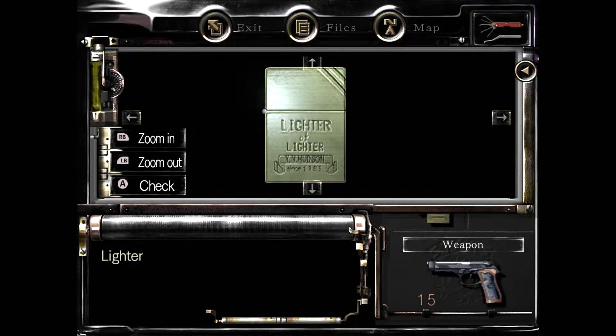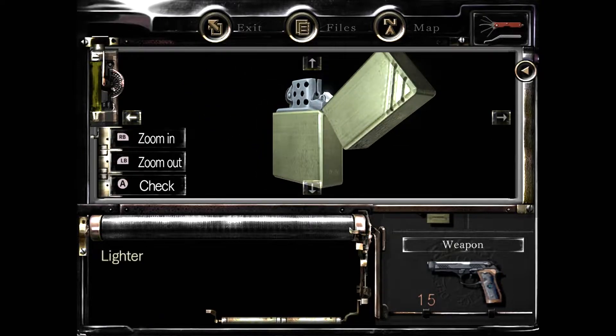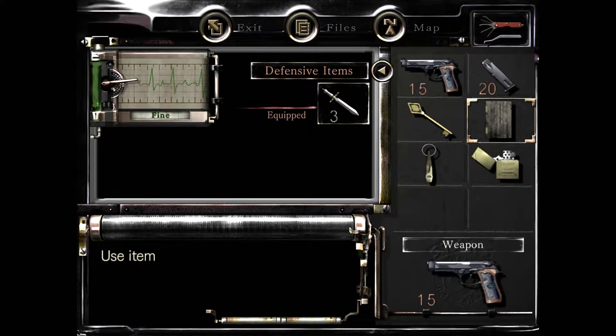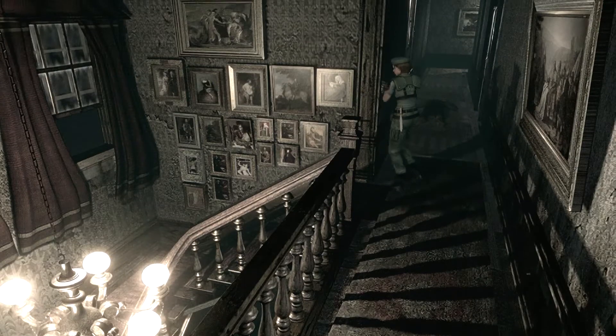Alright, we got the lighter. I appreciate that even in this remake it still just says 'lighter' on it. Words are carved on it: 'Don't play with fire. Love, Jessica.' Hmm, Jessica, eh? We're just gonna use this green herb — that should get us back to fine. So now we've got the lighter. Thankfully it is fueled, so we don't have to refuel it. But now we can use that to incinerate these zombies, which is essential for creating safe zones.